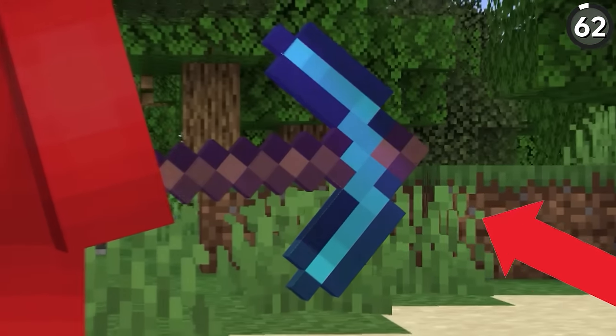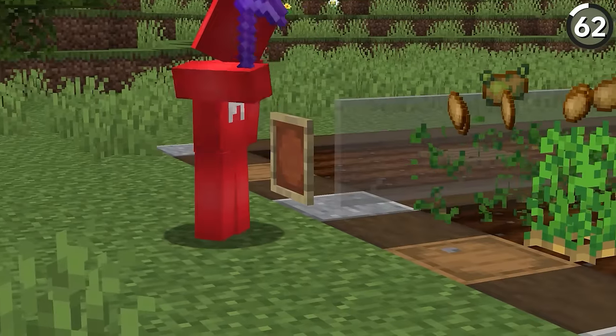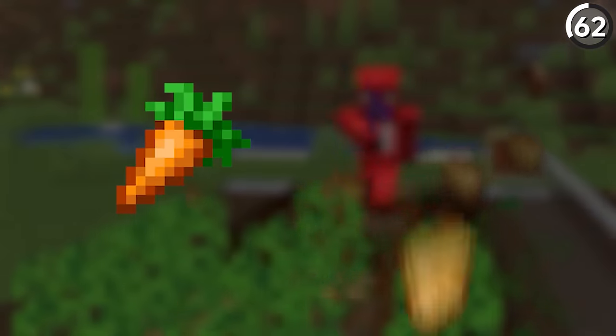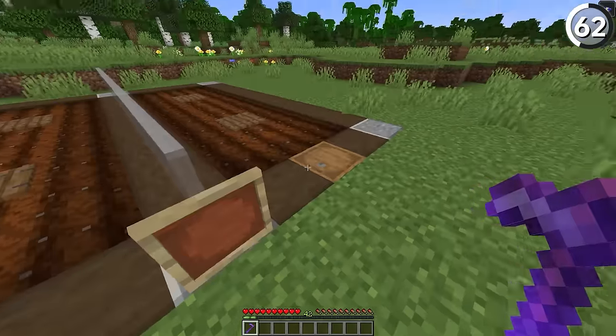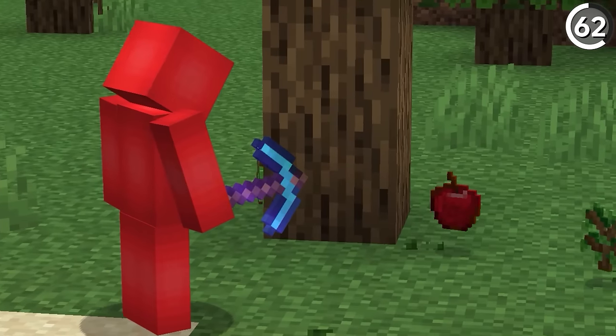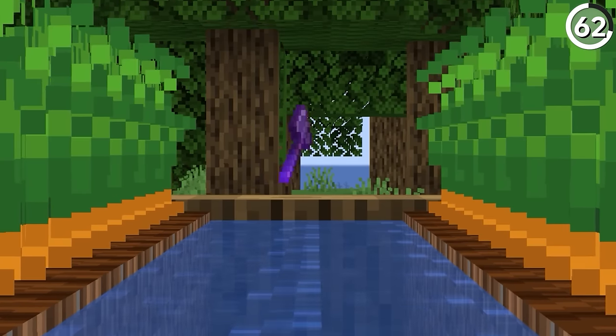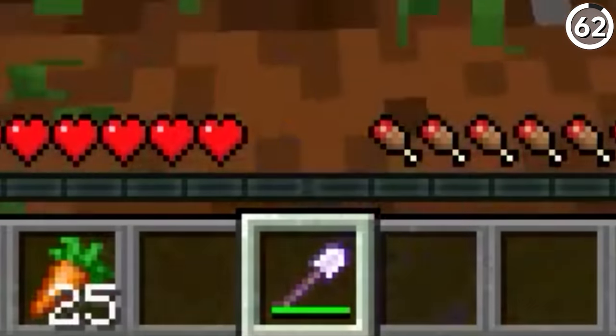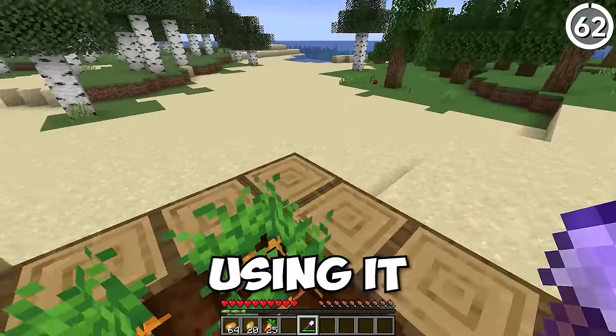Here's why you need to be breaking your crops with a fortune-enchanted tool. Odd as this looks, it's actually possible to have the Fortune enchantment applied when you break certain crops like carrots or potatoes. You can see the difference in gains between the two examples — it's pretty significant. And you could also use it to get more apples from the leaves you break. You don't even have to use a pickaxe — this can be any tool with the Fortune enchantment applied. Whichever one you've got on hand, that's now your farming tool.